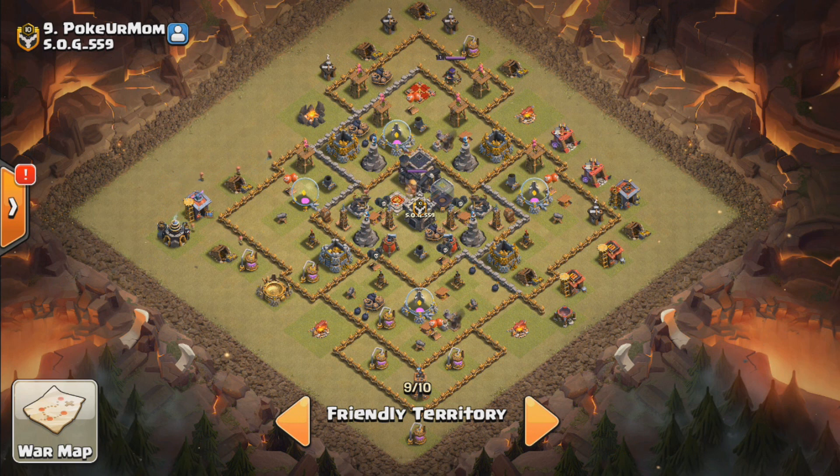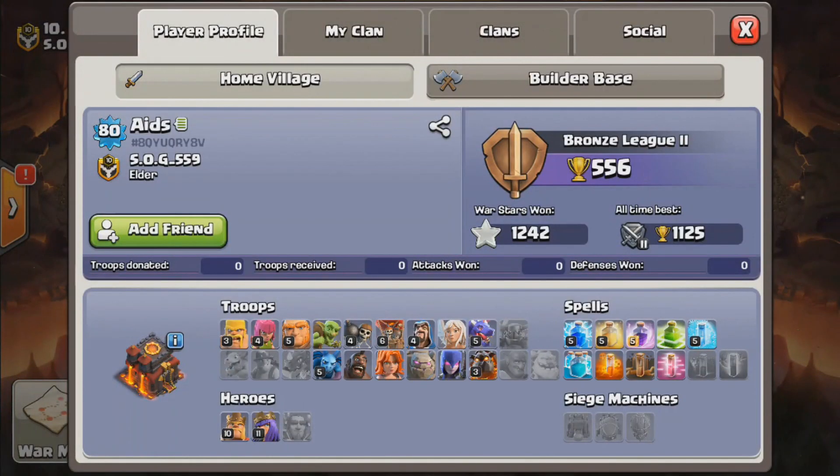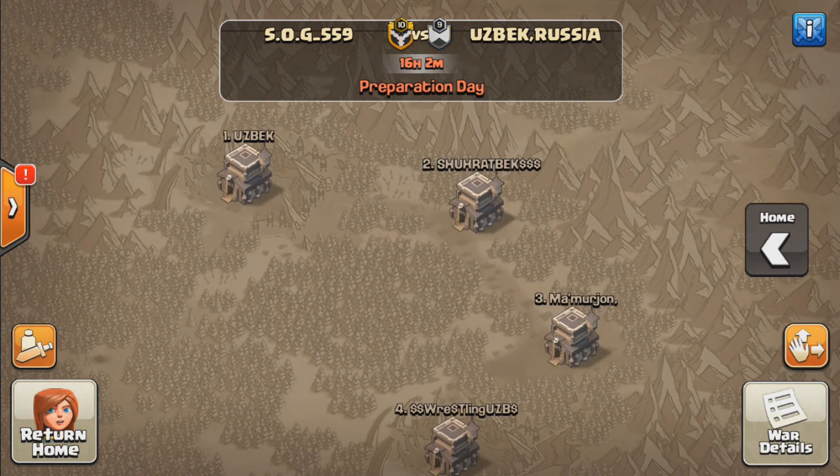The walls are bothering me a bit so I'm going to upgrade all of them to level 3 soon — just waiting on a free builder for that base, but it's looking pretty good. The last base we're looking at is Aids, which I use mainly for war donations. It's an old engineer base from before we had to add everything. It has level 5 Dragons, level 3 Lava Hounds, level 6 Balloons, and level 5 Minions — a pretty good offense. It also has very low war weight, still weighing as much as a TH6.